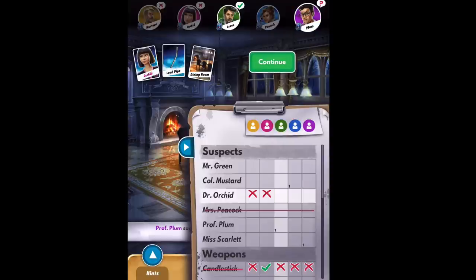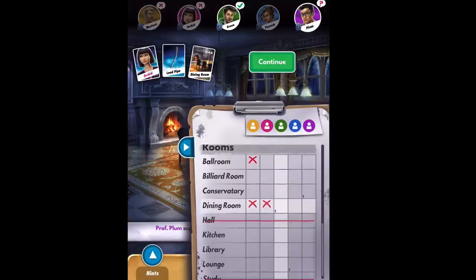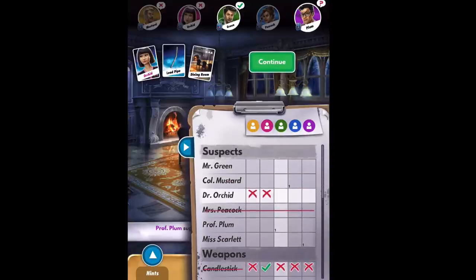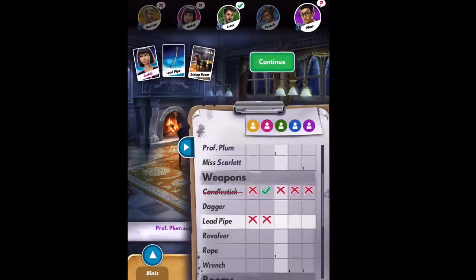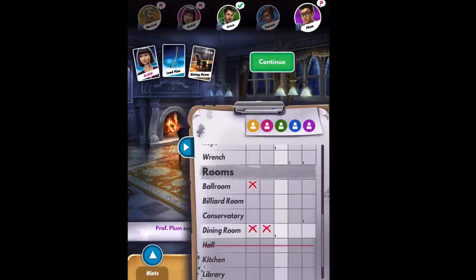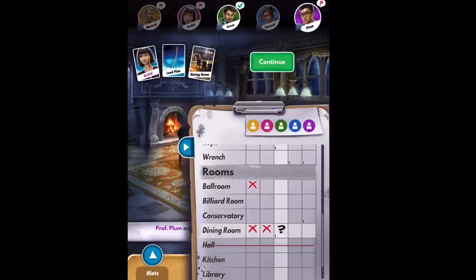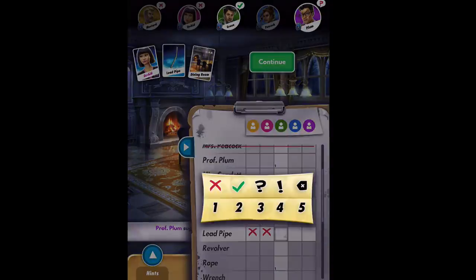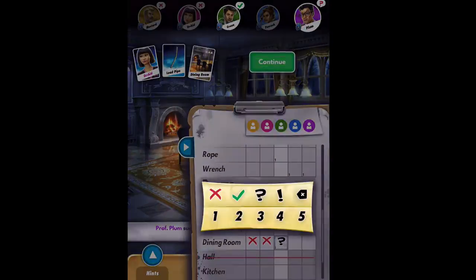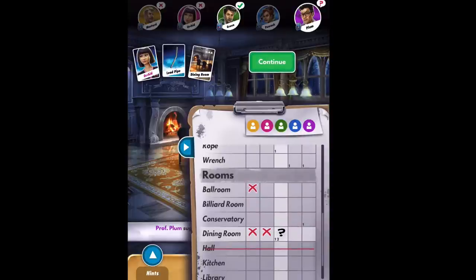They put X's where Mustard and Orchid didn't have the card; they also did it for the lead pipe and the dining room. Green showed a card — he had either Orchid, lead pipe, or dining room. Notice the ones we did last time: there's a one in the dining room line but not in the Orchid or lead pipe lines, so it's possible that was the card he showed. Since we know he has either Orchid, lead pipe, or dining room, I'm going to put in 'two' annotations on all three. He has one from the ones and one from the twos — possibly the same card, which is why I put a question mark there.